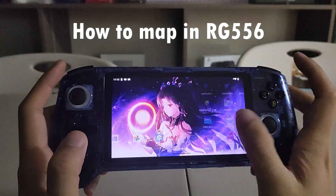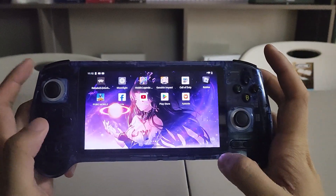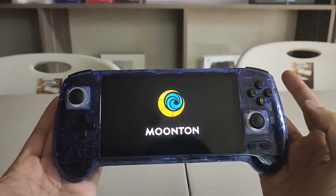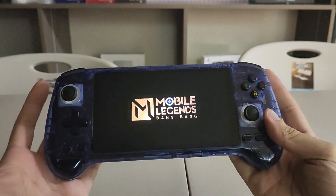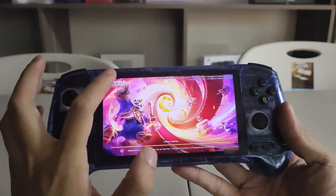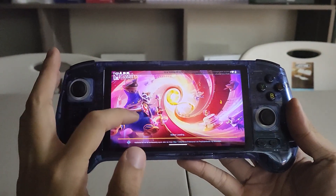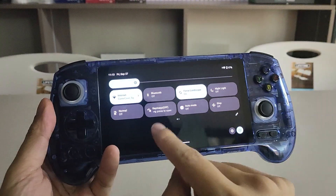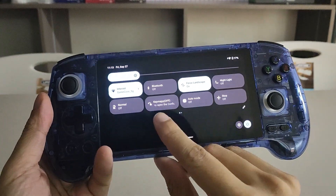For control mapping, you can go for example if you want to play Mobile Legends. What you do is drag down your notification bar, then another drag, then you will see key mapping.